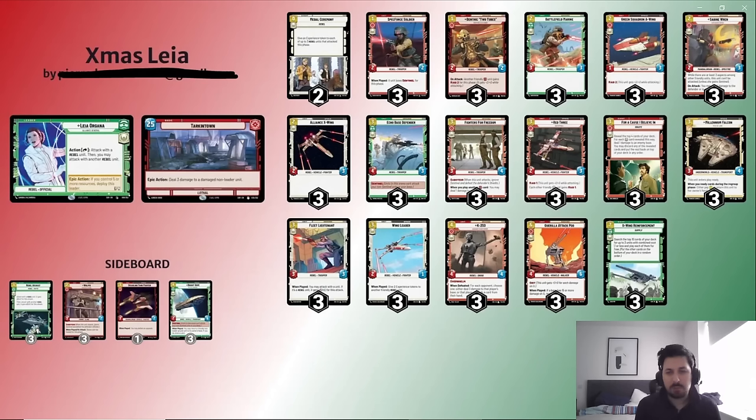Recently she has performed pretty well. If you're looking for a deck that uses almost the same cards as Sabine but feels a bit different, it's going to be easy to switch from Sabine Green to Leia Red and try something a little different.